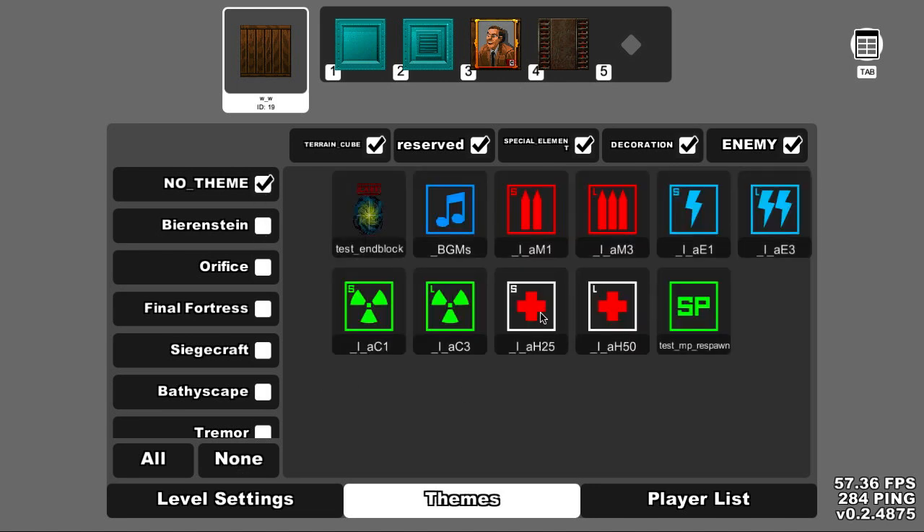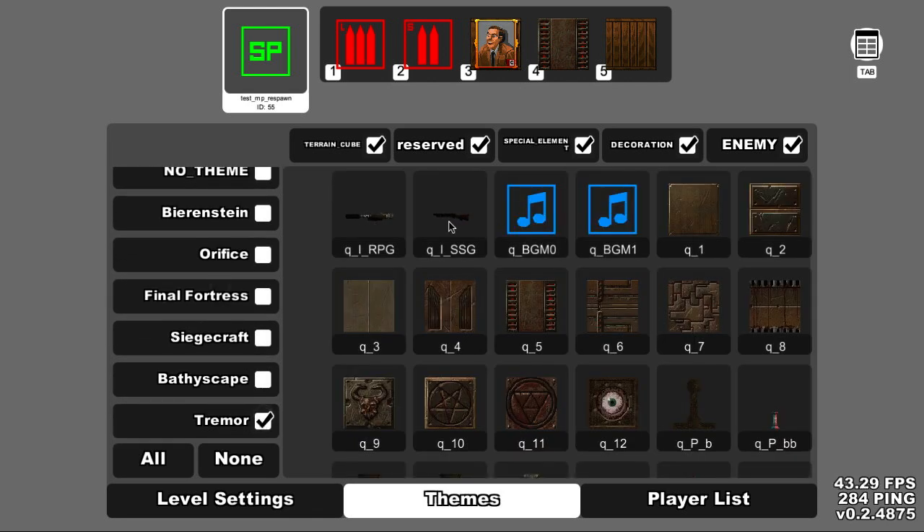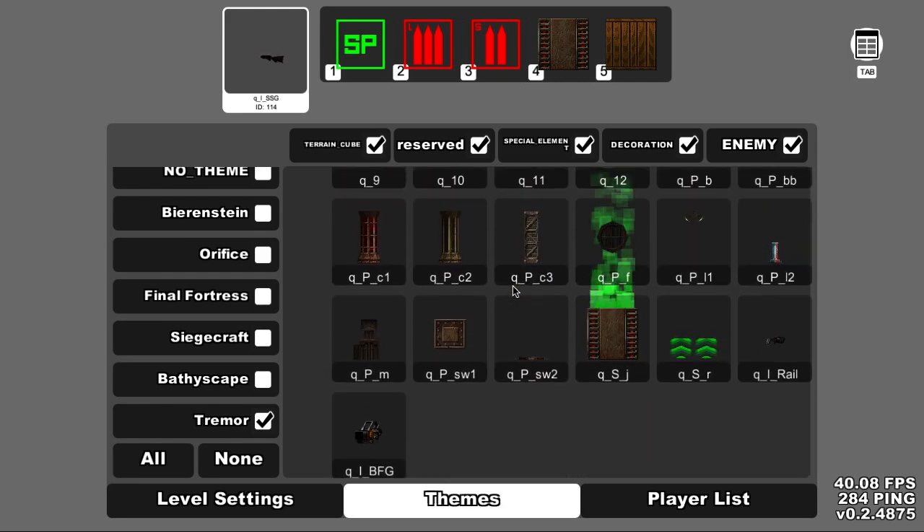We don't want health — no need for that. Let's pick up spawn points — SP for multiplayer spawn point. I'll bring one of those in, get some ammo: small ammo, large ammo, a spawn point. I think we need a weapon — a shotgun, why not?